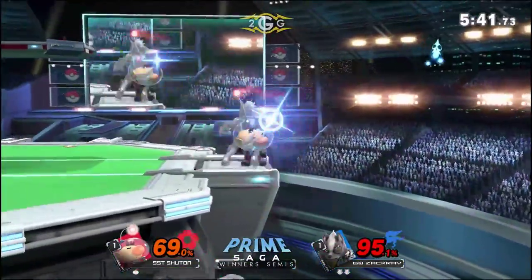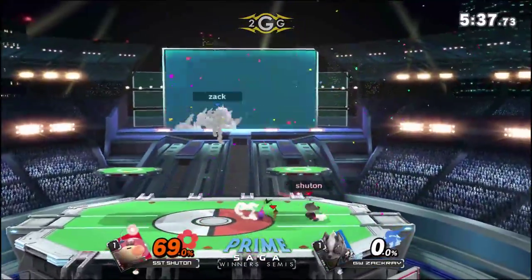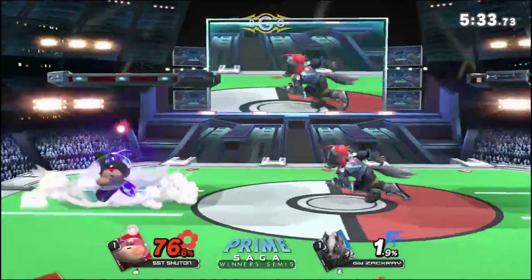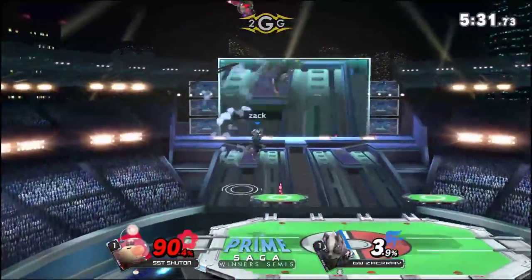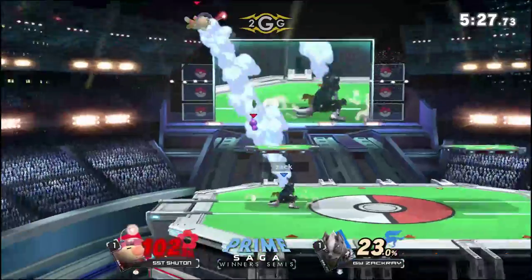Doesn't get the purple snipe, but he's in a really good spot. You can't escape the Olimar up smash — it was so low that you thought he was pretty much forced to jump away. That was like three different steps: keep him offstage, when he up-Bs catch him with the ledge trap, then seal out the stock. Boom. Now all of a sudden it's an even game.